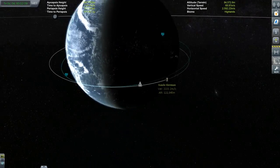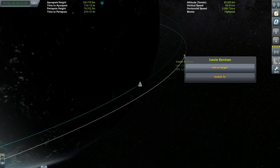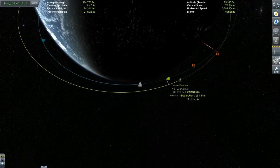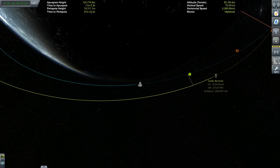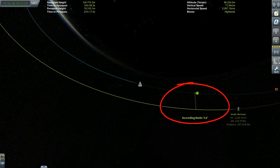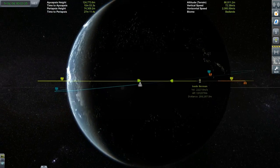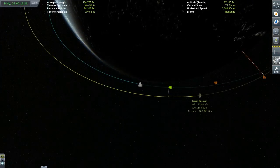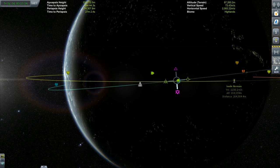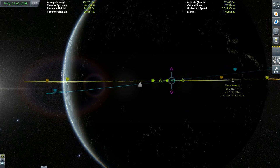What you're going to want to do is select your target. Go ahead and mouse over the target and click 'Set as Target.' This is going to give you a whole bunch of useful information, such as where it's going to be in the future and where you're going to be compared to it. But above all, it's going to give you something called an ascending node. What this is basically saying is that at this point, you and your target's orbit become parallel - directly parallel to each other as you ascend past the orbit of the target. So what you're going to want to do is make a maneuver node at this ascending node so that you can either burn up or down, making your orbit level with the target's orbit.